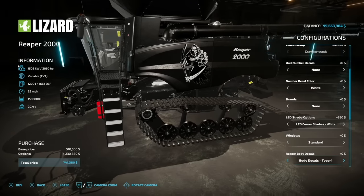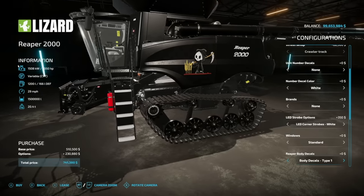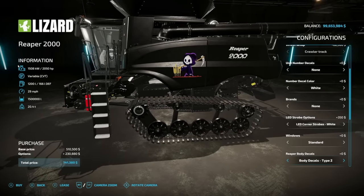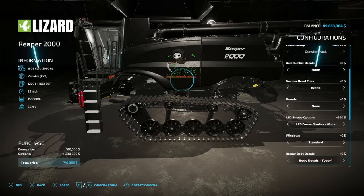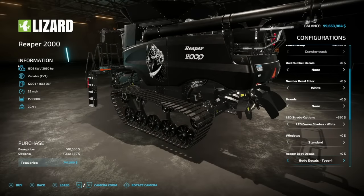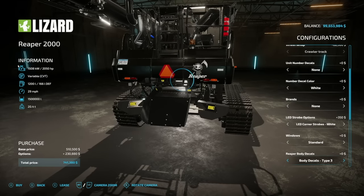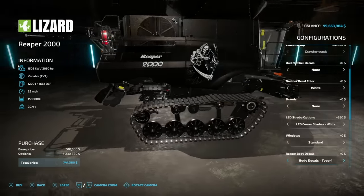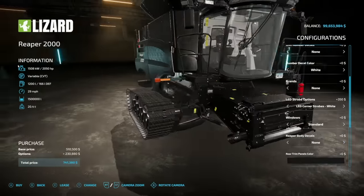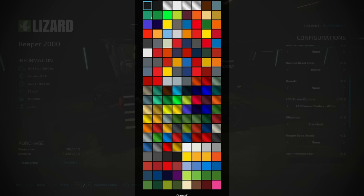Body decals include type number four — the original from the first look video — plus designs his daughter drew, which are really cute and charming. There's also a little version of the logo on the very back, and a reaper-style decal option. Rear trim panel color has an enormous range of colors, and exterior color is fully customizable as well.